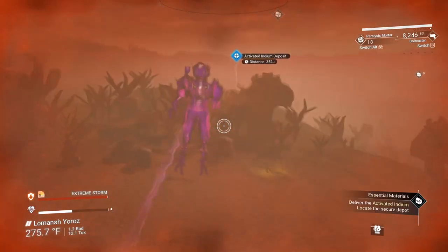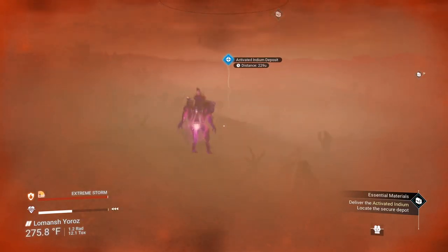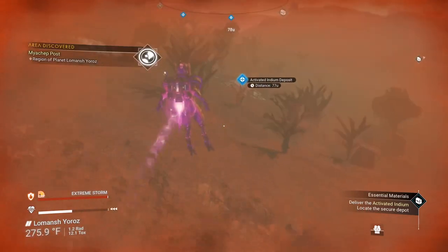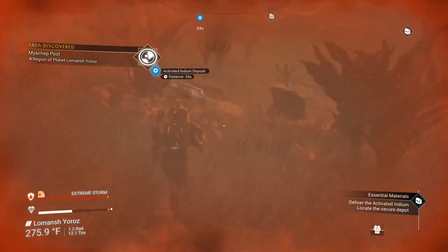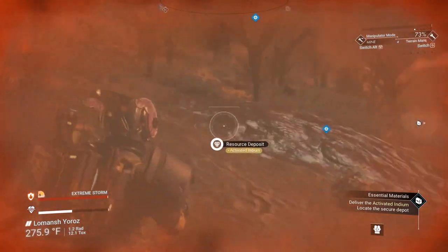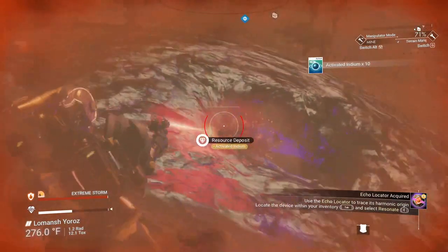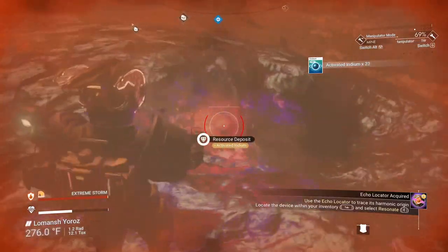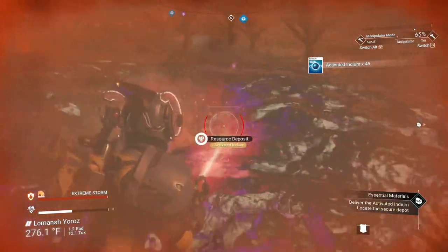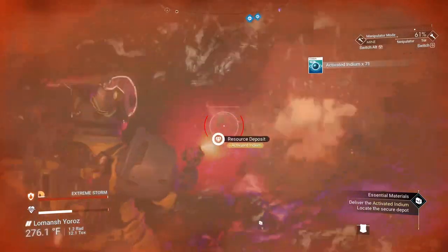So we're going to head over here. I'm going to mine some anyway. See what I mean about these storms? They're really good. Let's see — we need our terrain manipulator. And here we go. I'm going to get about 700. I don't think we're going to get 700 from this one, but we're going to do it anyway.